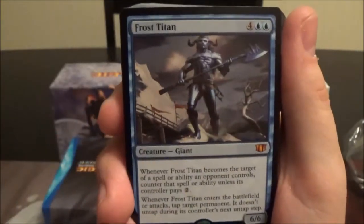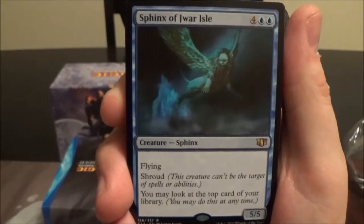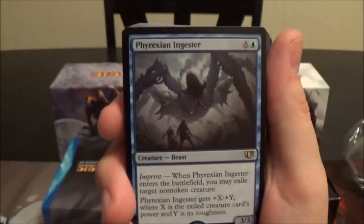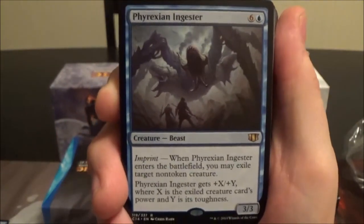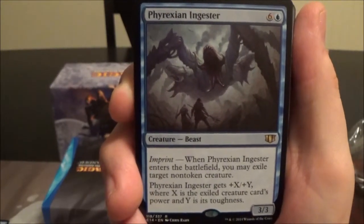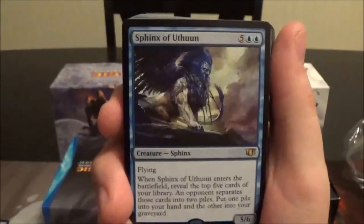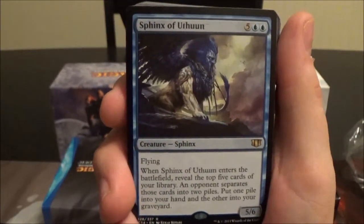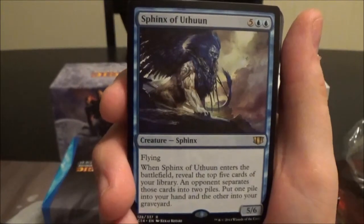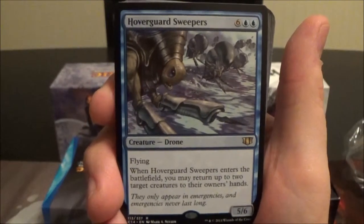Frost Titan is kind of meh. Sphinx of Jwar Isle is a six-cost 5/5 flyer with shroud where you may look at the top card of your library — it's okay. Sphinx of Magosi is a six-cost 6/6 flyer that can pay three to draw a card and grow. Phyrexian Ingester is a seven-cost 3/3; when he enters you exile a creature, imprint it, and he gets +X/+Y based on its power and toughness. Sphinx of Uthuun is a seven-cost 5/6 flyer; when it enters, reveal the top five cards, an opponent splits them into two piles, and you pick a pile for your hand.